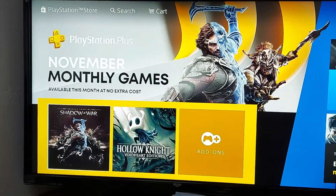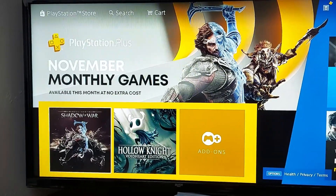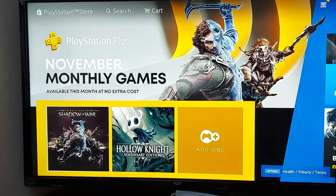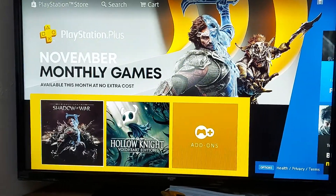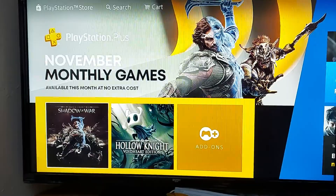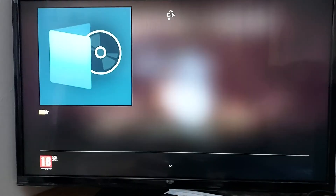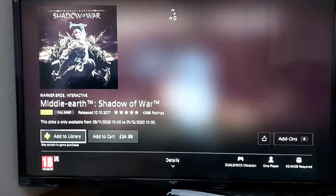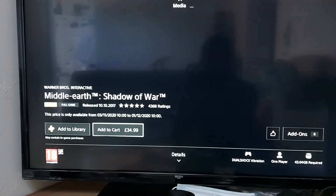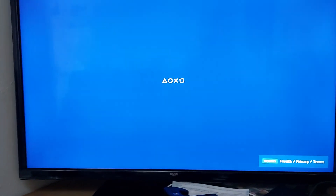I never played Shadow of War which is the follow-up game, so I feel it's only right that I download this game and start playing it. And Hollow Knight: Void Heart Edition — I've been told it's a really cool side-scroller game where you have to backtrack a lot, go back with new abilities to take on areas and unlock different parts of new areas. So it seems pretty cool, and as you can see this game is normally £35.99 and we're getting it completely for free.